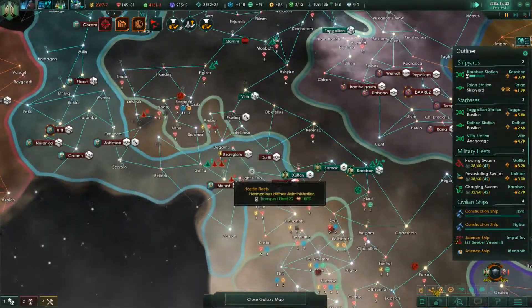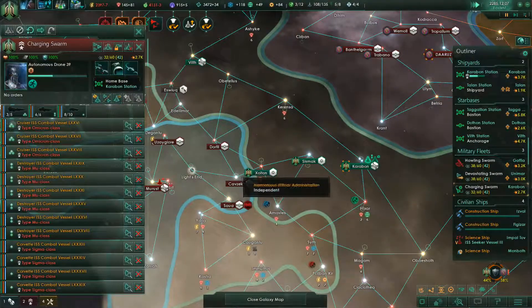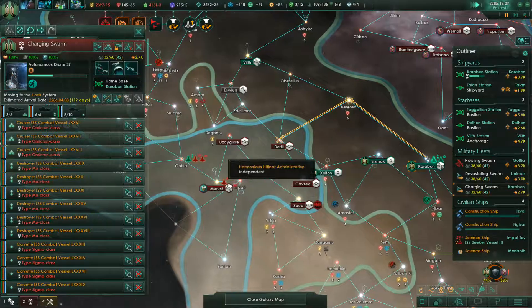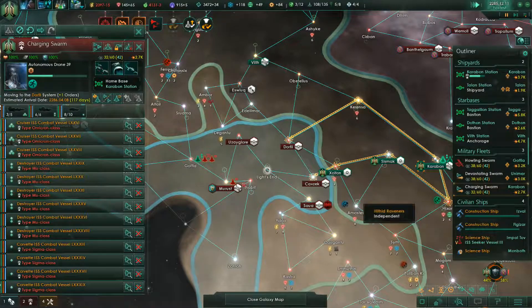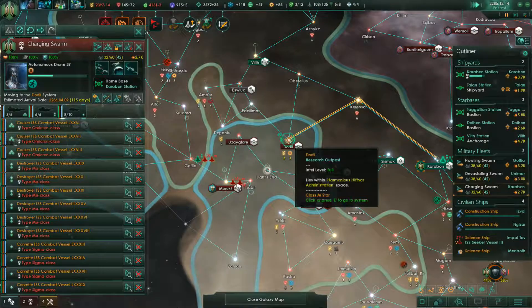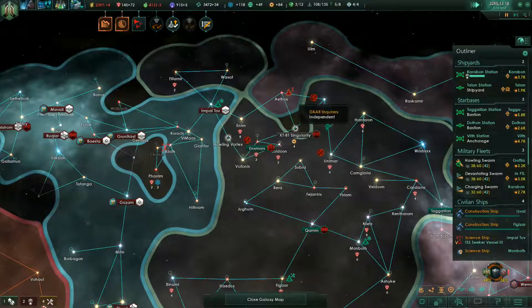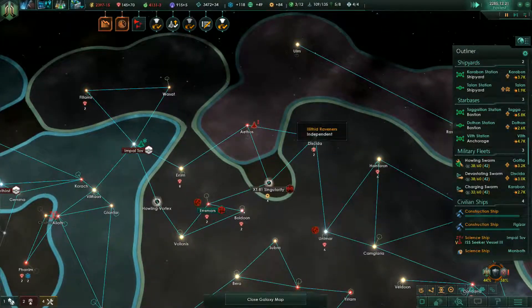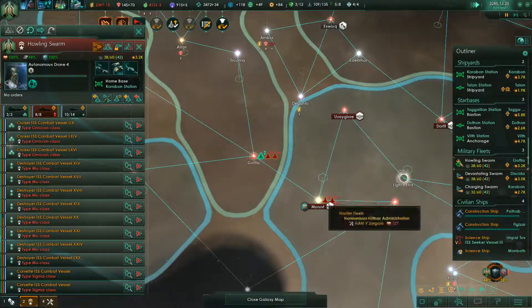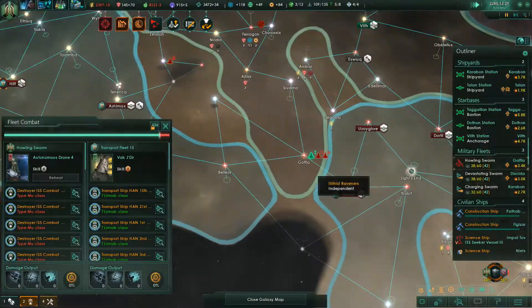That one shouldn't take too long. I think we're just going to send this one out. Let's start like that one and then come down. All right, let's work on coming down later. I kind of want — I feel like once I clear this out a little more, maybe I should send this one back for upgrades.